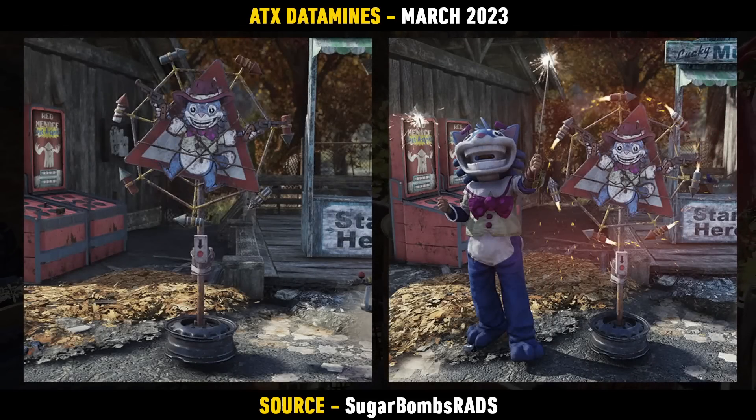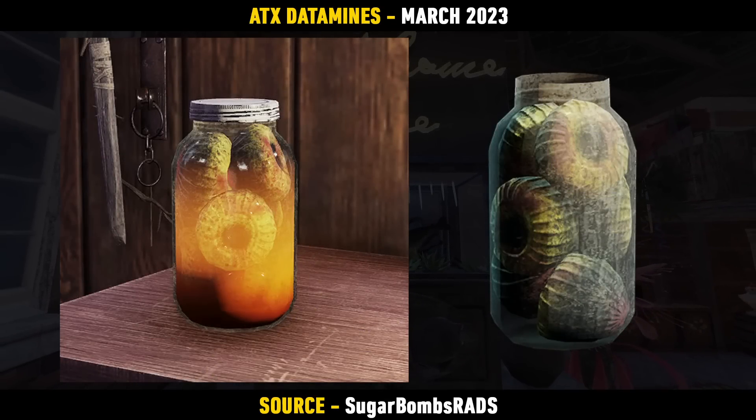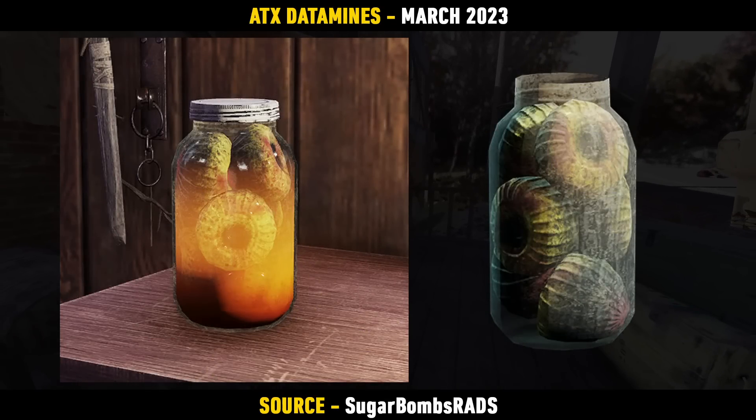There's also a new Catherine Wheel fireworks stand that's been found, which kind of links in with the Nuka World on Tour items, but this one is Mr. Fuzzy themed as you can see on the image. Pretty cool looking item — I'll be interested to see what animation comes with it. Adding to the collection of stuff in jars, we also have some Mothman eggs in a jar on the way. There's also a new sailing light found in the files.